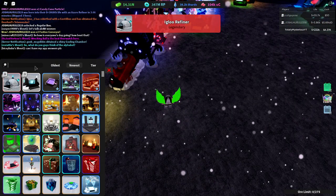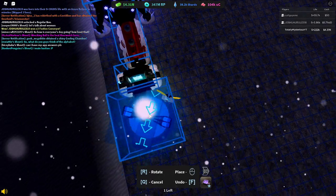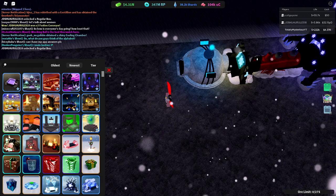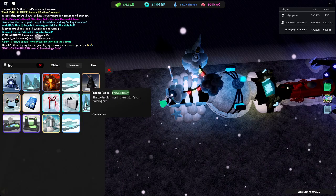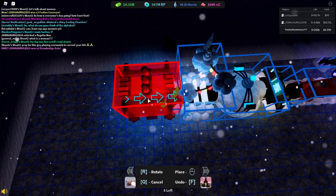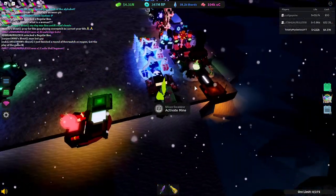You're going to need the Igloo Refiner, then the Snowflake Suppressor, the new Blizzard Predictor, a Frosted Refiner — pretty sure that's the name of it, yes, Frosted Refiner — a Cryolist, and then your Green Teleporter. This is the entirety of the setup. It's pretty short.